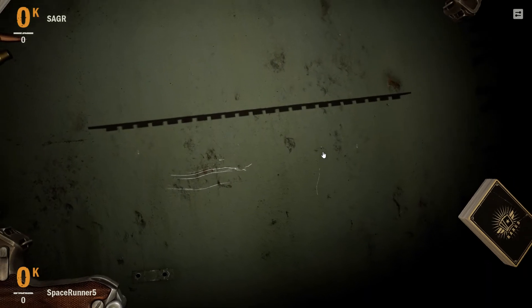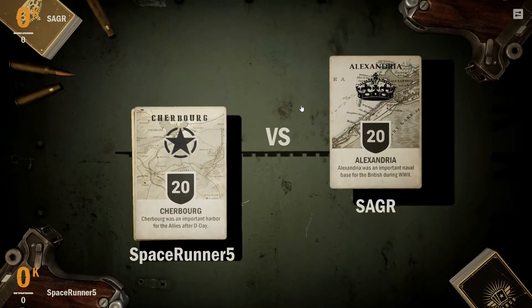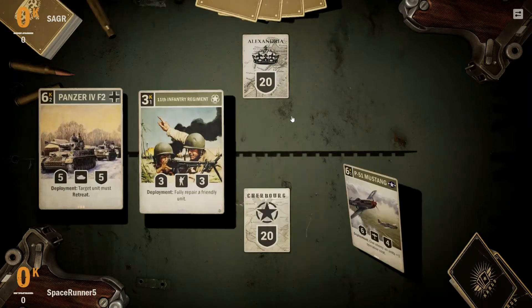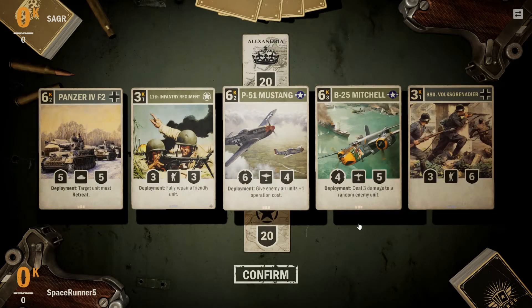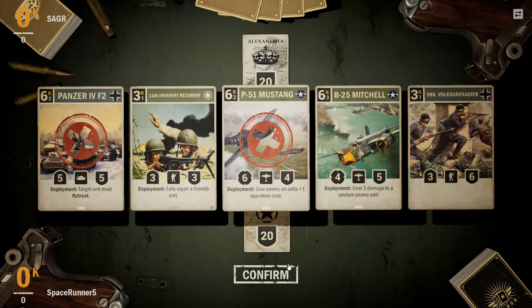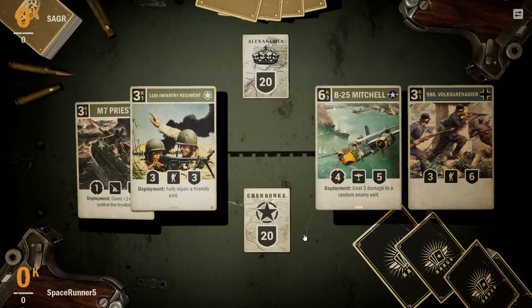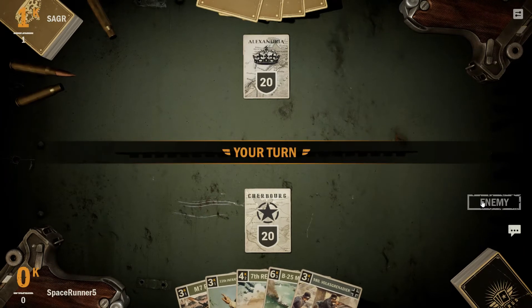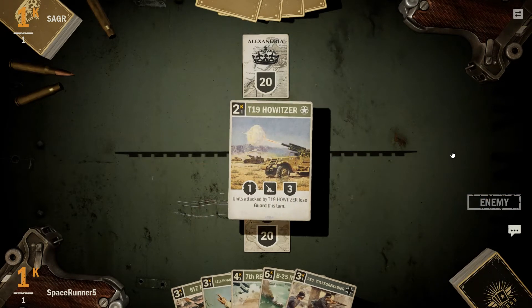Welcome to game two. We are going to be playing against a British deck. Hopefully it will be a little bit slower — well actually last game was slow too but didn't go too well. I will go ahead and keep the Mitchell. Let's go ahead and get rid of the Mustang. Lots of three drops — that's what I like to see. Go ahead and end our turn. We'll drop the Howitzer next turn.